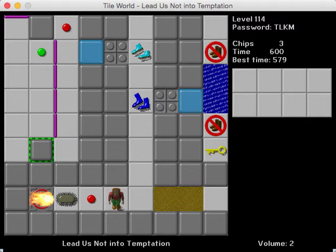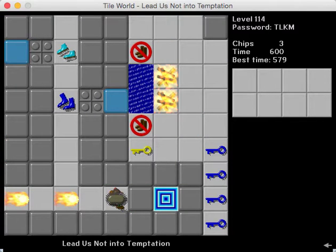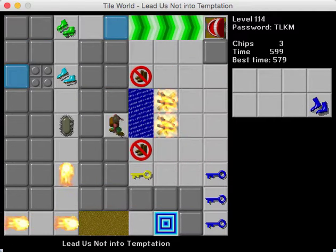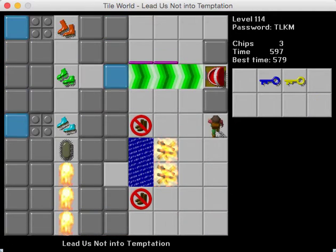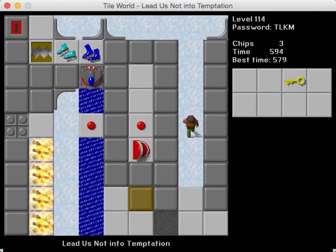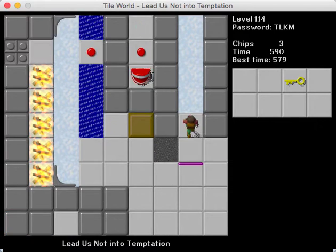Hey everybody, JB back with you once again for more CCLP 3 and level 114, 'Lead Us Not Into Temptation,' and we just did just that. Let's actually do this the right way. This is a level that's pretty much all about red herrings, and you have to be very careful not to fall for any of these little death traps here.